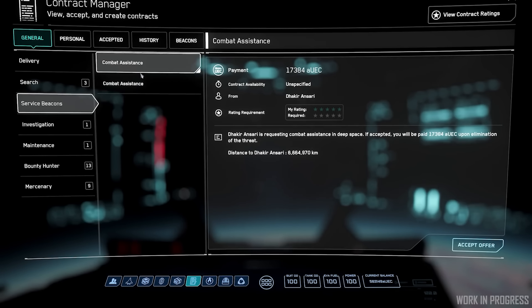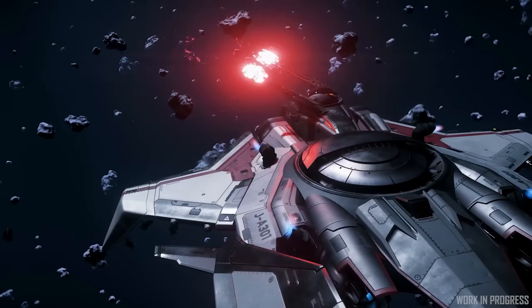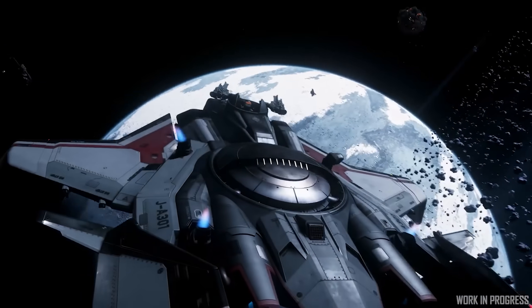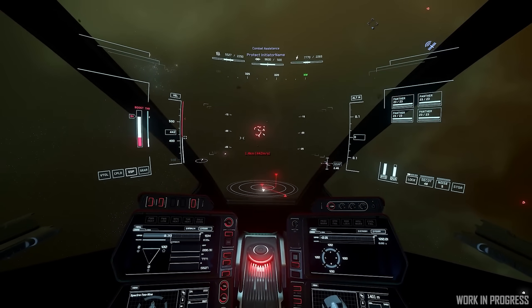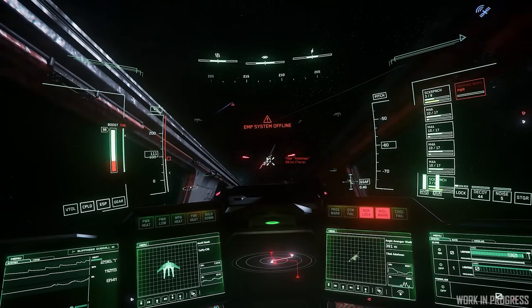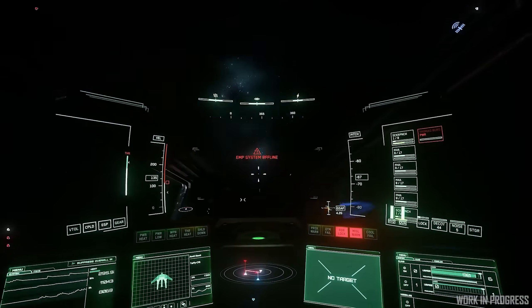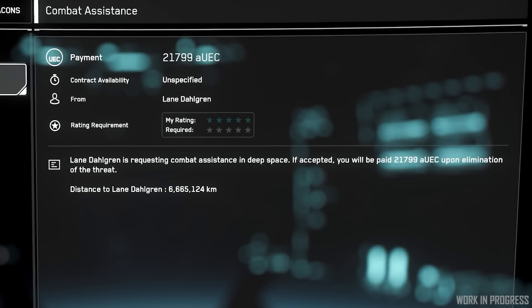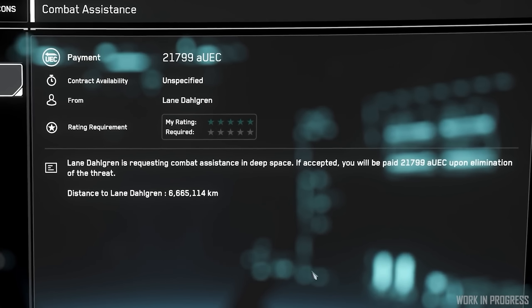There's a combat service beacon update, expanding combat service beacon missions to have a range of difficulties between 1 and 10. The harder missions will require more powerful ships and group play, and the top-end rarer missions may have a small fleet of enemies potentially led by a commander. When protecting a ship that's called in a beacon, you're probably going to need a group and some combat ships. You'll be able to see the difficulty of the mission before you take it in the mobiGlas.